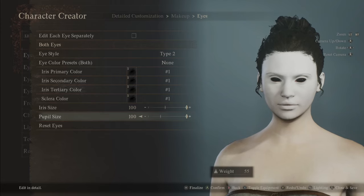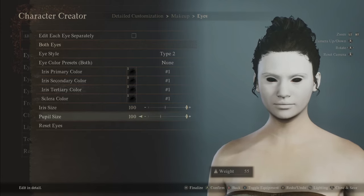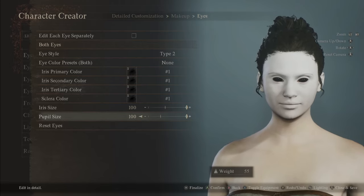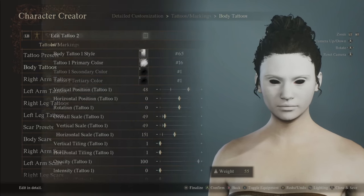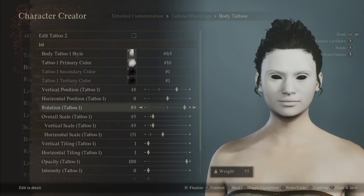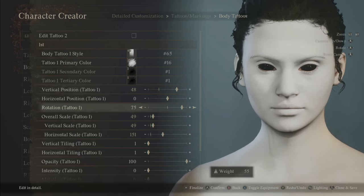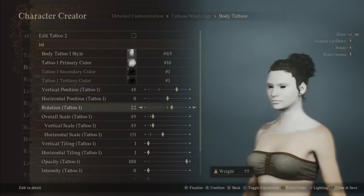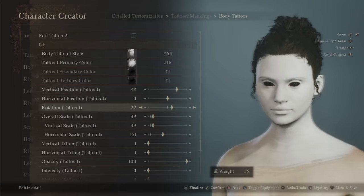Theoretically you could rotate the white tattoo on her face so it faces the other way — more of her forehead would have that skin color and you could see the eyebrows a bit better. Let's try it: body tattoos, then rotation. That goes onto her neck a bit, but it's actually really cool — statue-like. It's like her head has been snapped on. I'm keeping it.